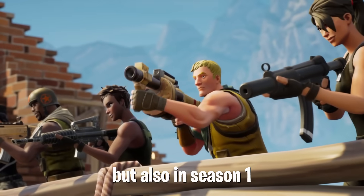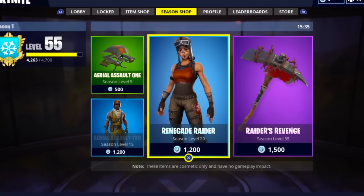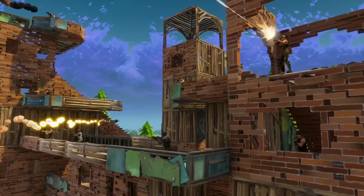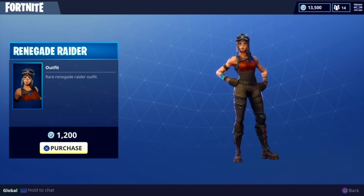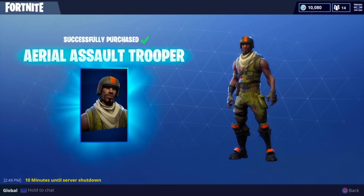Also in Season 1, we did get the Season Shop, which featured two of the most iconic skins in the game: Aerial Assault Trooper and the Renegade Raider. What makes these more rare compared to Ghoul Trooper and Skull Trooper is that you actually had to level up in order to purchase them — you couldn't just buy them straight away.